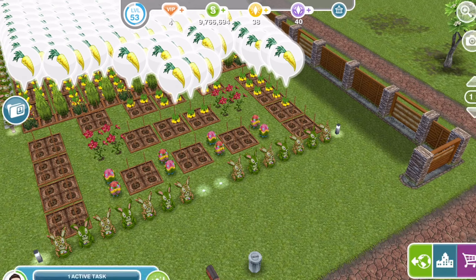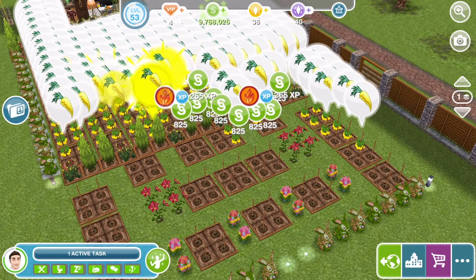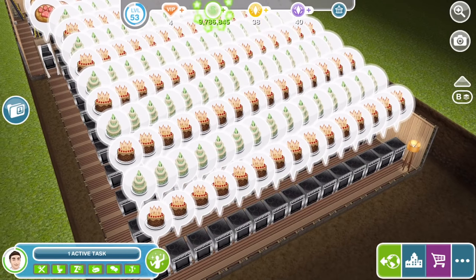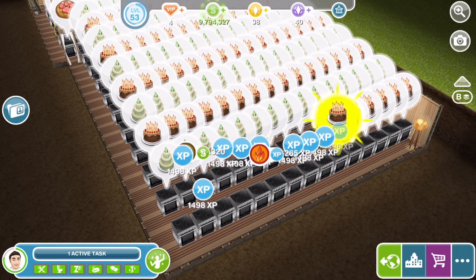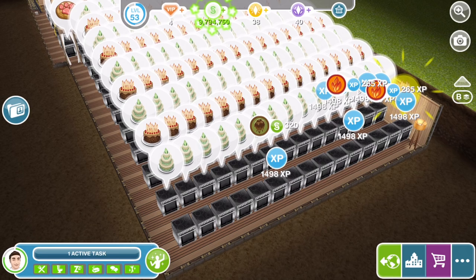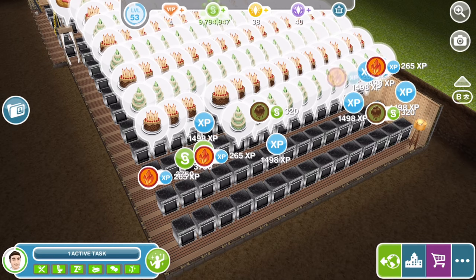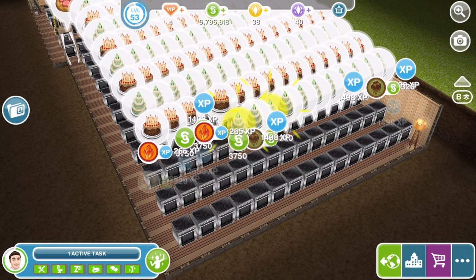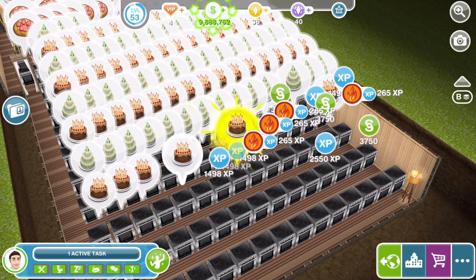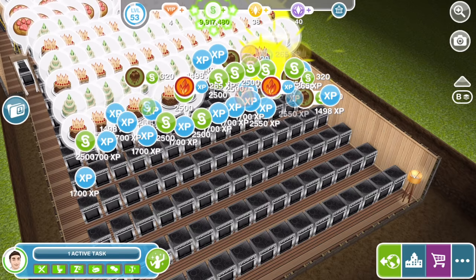Spinach is quite good as well for planting. So you just go ahead and harvest all of these — see my level going up and the money going up — and also go down and collect all of these birthday cakes. The birthday cakes give us 1,498 XP each time, and the wedding cake I'm not sure how much XP we get but again it is a lot of XP and a lot of money. I'm just going to go ahead and collect all of these and see if we can get up to level 54 with this.